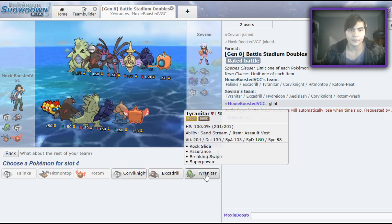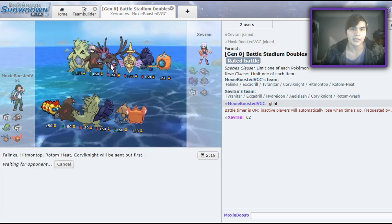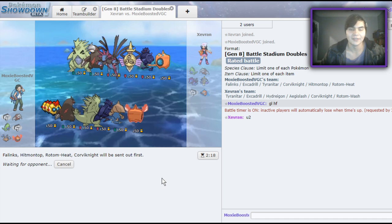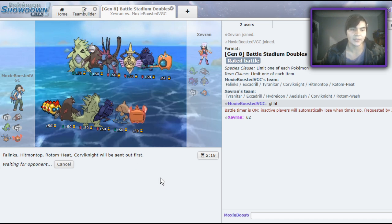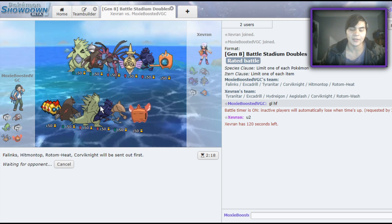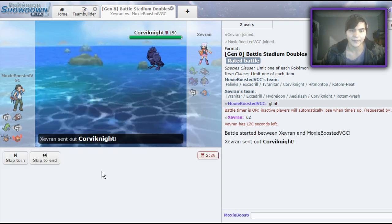Rotom Heat, Corvinite. Phalanx can tear a hole in this team and gives me the opportunity — if he goes for Will-O-Wisp turn one I get a free No Retreat. A little disappointed he doesn't have an Intimidator. They really nerfed Intimidate this generation — they gave a really good selection of Defiant Pokemon. Mirror Armor is a really prevalent ability given Corvinite's high usage, and they buffed Oblivious and a couple of other abilities so they're just immune to Intimidate.